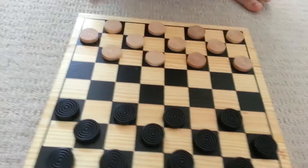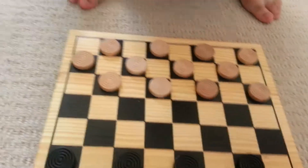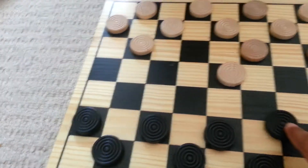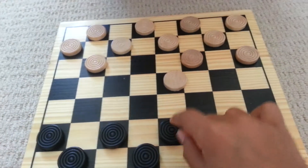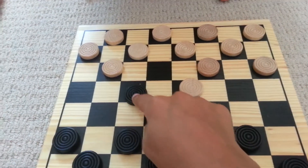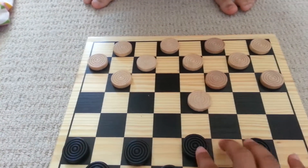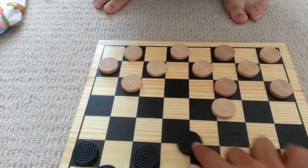So here's a tutorial on how to play checkers. My brother's gonna move first and I'm gonna show you what to do. Trey, go easy, okay? So what you do here is you can only move diagonally. You can only go in the black spaces like that.